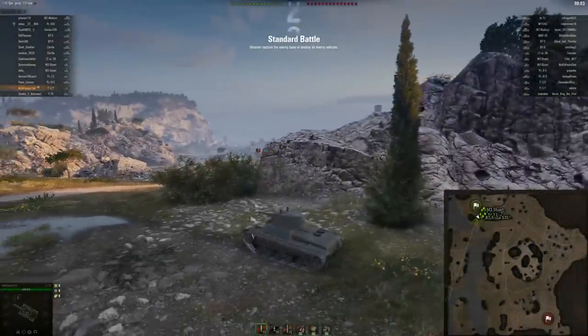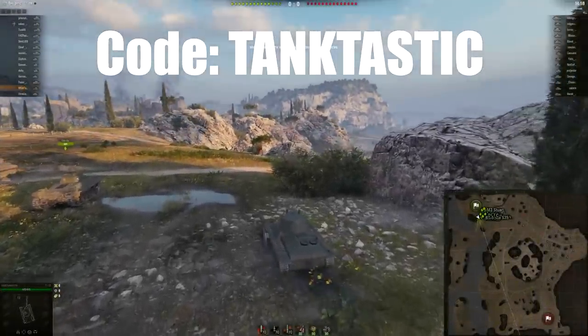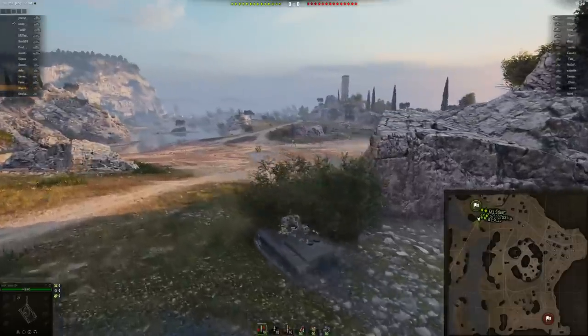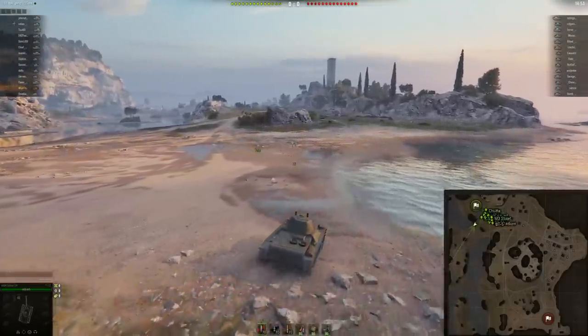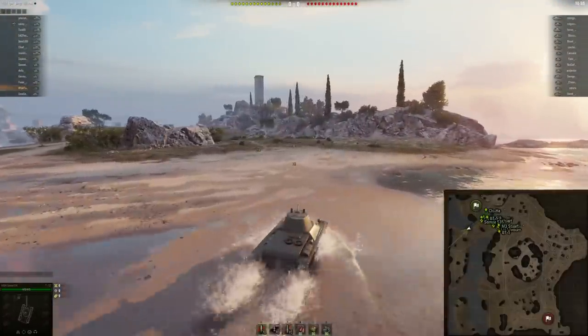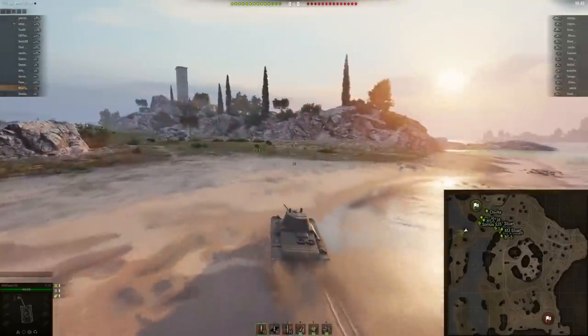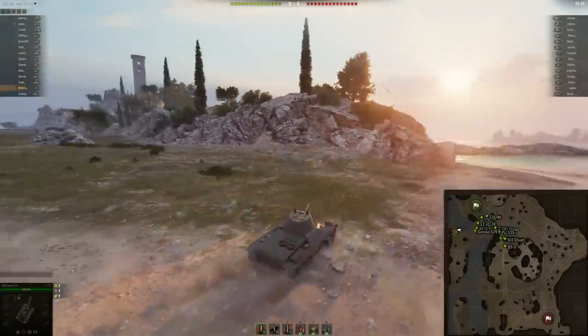Alright, so here's our first battle. We're going to be using the T-127, which is the tank you get if you use code TANKTASTIC. It is a tier 3 premium light tank, and it's a pretty good one. It's got great frontal armor, not the best gun on it, but if you don't mind using some gold ammo, you should be able to do quite well. It just doesn't have great penetration values.